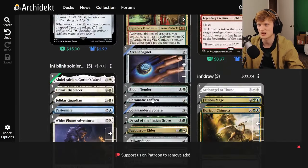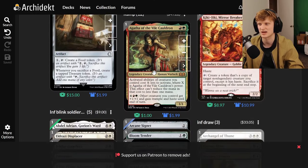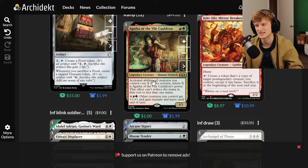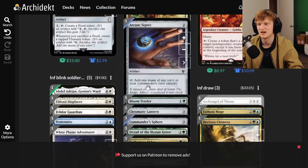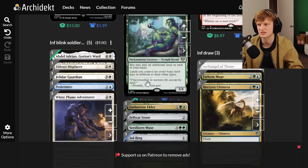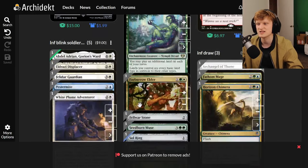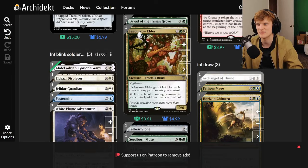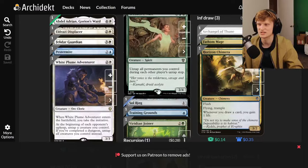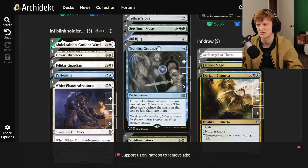The deck has a bunch of ramp. You can check my Archidekt page to see the full ramp package — it makes abilities cost less, helps spells cost less. Basic stuff like mana dorks, command spheres, making all lands tap for other colors. Seedborn Muse is a solid card for getting untapped on other people's phases.